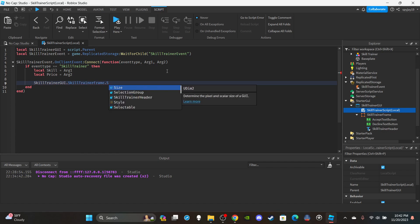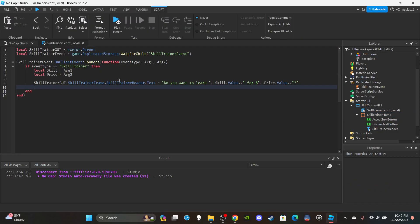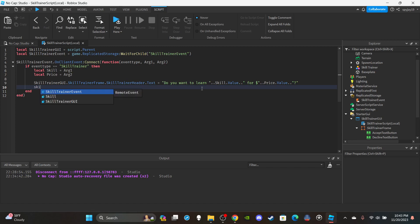Set the text of the Skill Trainer Header: SkillTrainerGUI.SkillTrainerFrame.SkillTrainerHeader.Text equals 'Do you want to learn ' .. skill.Value .. ' or ' .. price.Value .. '?'. Also make sure the frame starts as not visible by default — we enable it here. Then set SkillTrainerGUI.SkillTrainerFrame.Visible equal to true. You could tween it for a transparency transition, but we'll keep it simple.